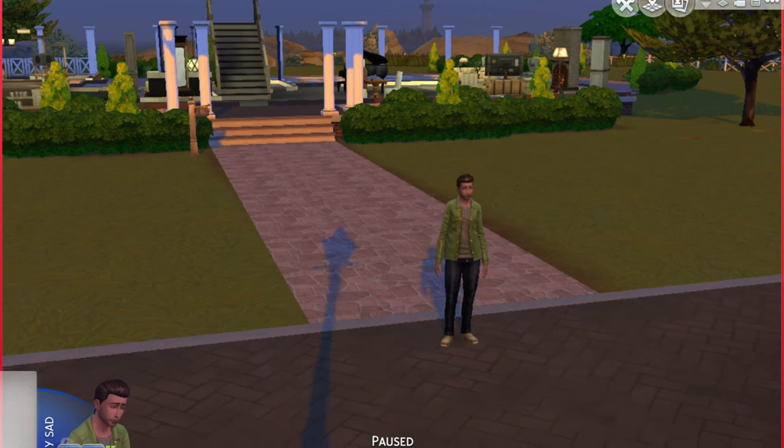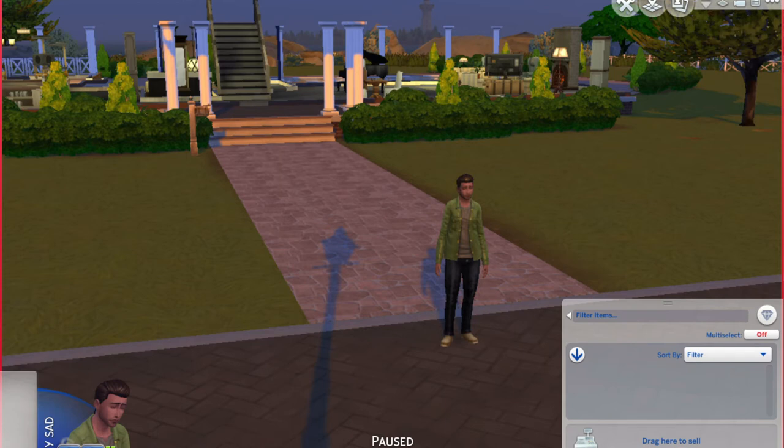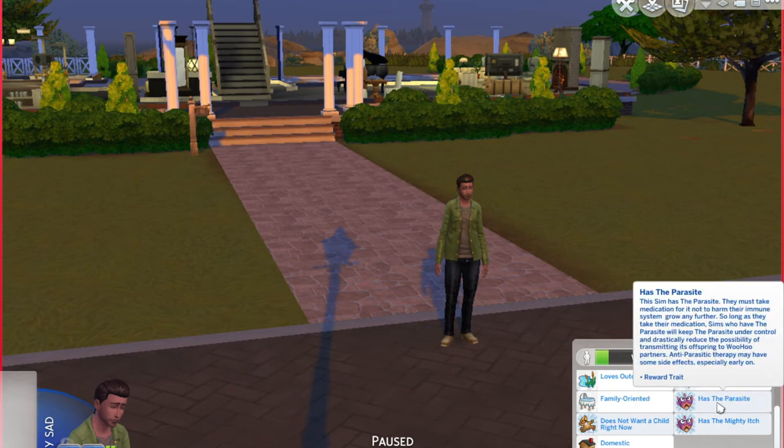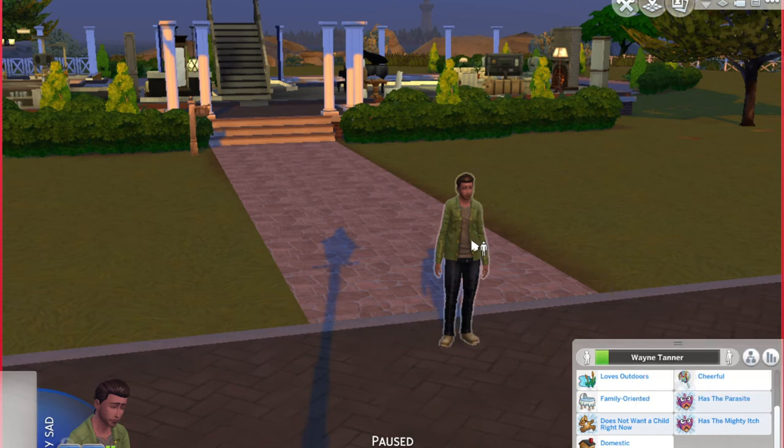I've installed the non-realistic one so it's like the fake disease names. In the traits panel: the sim has the parasite — they must take medication for it not to harm their immune system or allow it to grow any further. As they take their medication, sims who have the parasite will keep it under control and drastically reduce the possibility of transmitting its offspring to woohoo partners. Anti-parasitic therapy may have some side effects, especially early on. This sim will suffer occasional outbreaks of the mighty itch. You can also get parasitic levels checked.